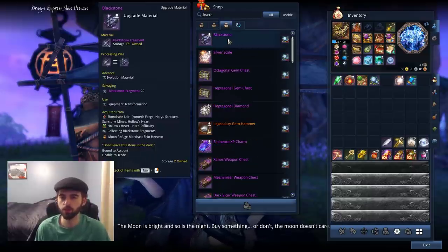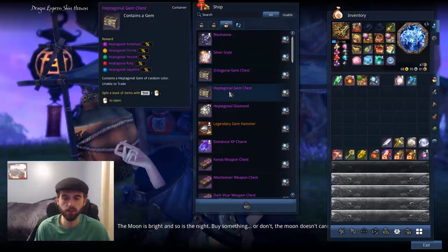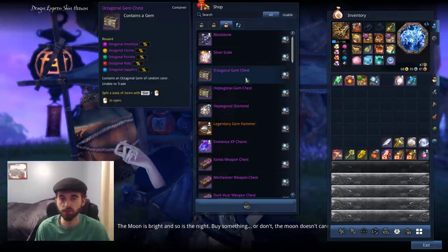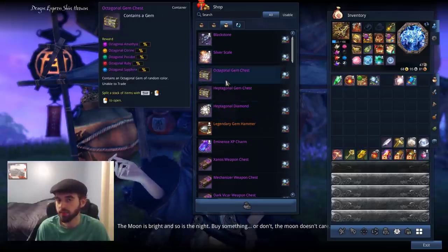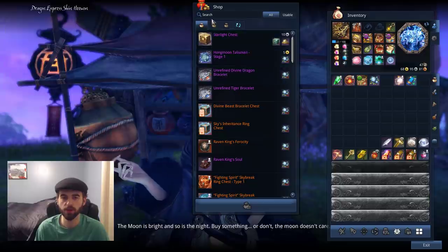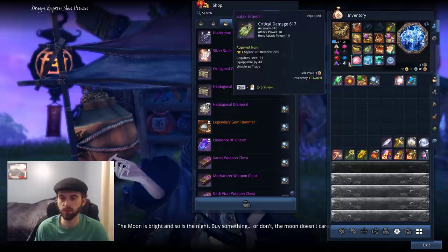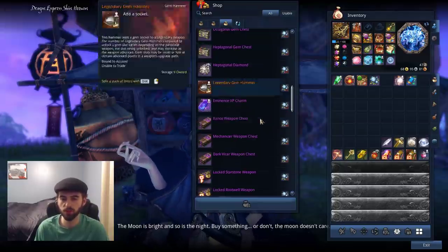The final tab is a bunch of exchange items - black stones and silver scales for upgrading your weapon, plus octagonal, heptagonal, and hexagonal gems. All of these are non-Hongmoon, which means they are a waste of your money. Do not use these - you can't upgrade them, so don't even think about buying these. We have Legendary Gem Hammers available for 90 Moonlight Buds, basically every two days, which you can use to finish unlocking all the slots on your weapon.